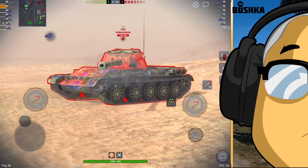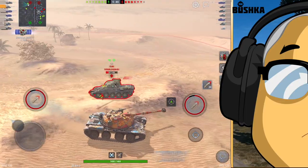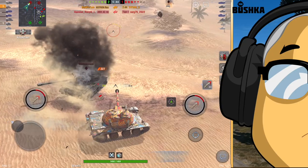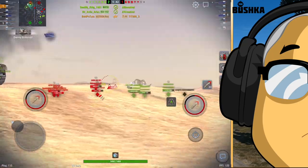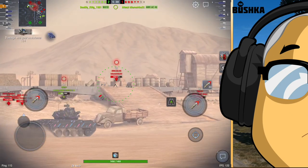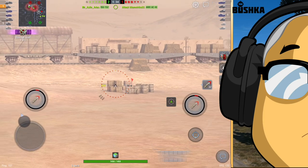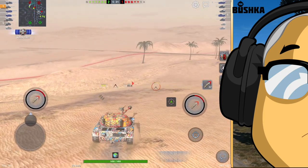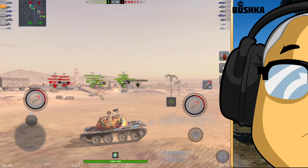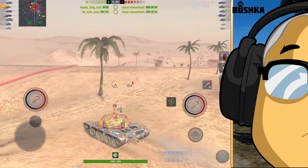It's got a decent top speed of 52, which isn't crazy for a medium — not like the 60 of the Pantera or the Lorraine 40T. Its power-to-weight ratio is right down as well, at about 16.5 versus the 20-plus for those tanks. The T-69 is in the same kind of ballpark, but it's a much higher DPM tank — it gets about 500 more DPM.